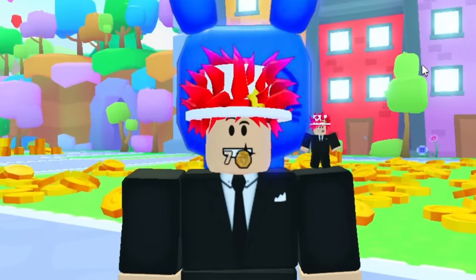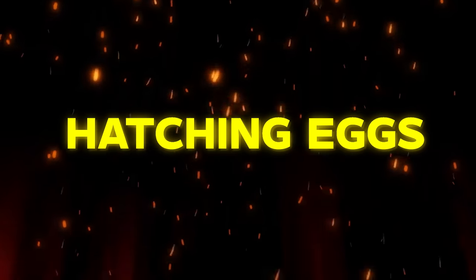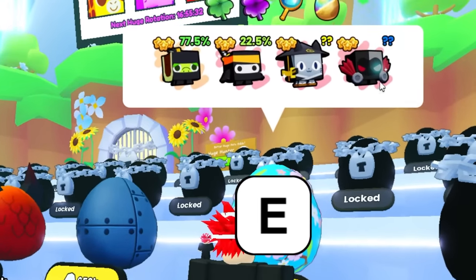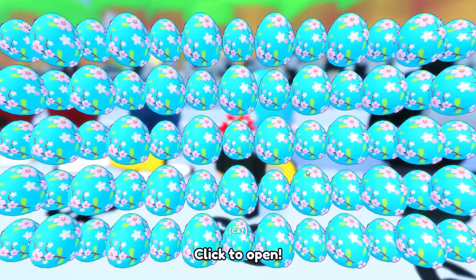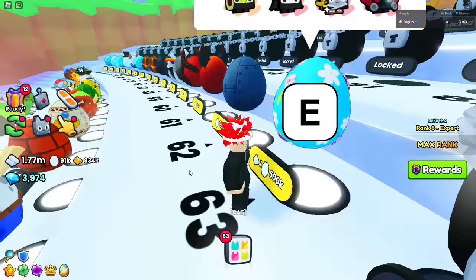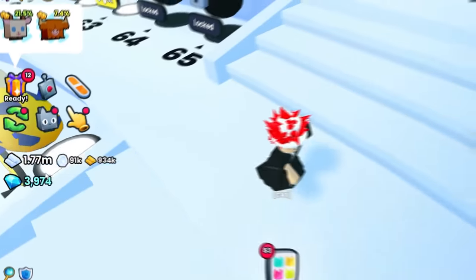So let's go with step one: hatching the eggs right here. You want to hatch these so you can get the best pet, but this is pretty rare, right? Hatching these, you need to rank up so you can open a lot of eggs like this, and it's kind of hard to get lucky. You also need a lot of coins, so let me show you guys the best method.